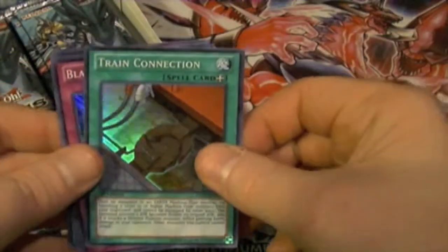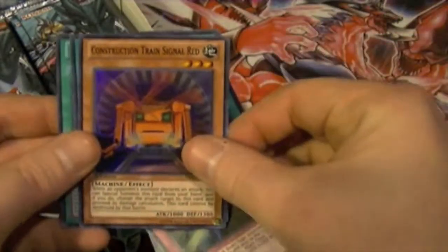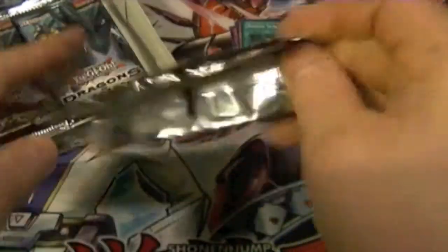So we have Train Connection, Blackwing Revenge, Construction Train Red Signal, Rising Sun Slash, and our Secret Rare — Berserker Soul. I'll start naming them all to start with, but as they get repetitive, I'll stop.